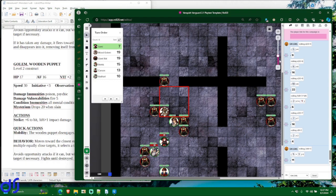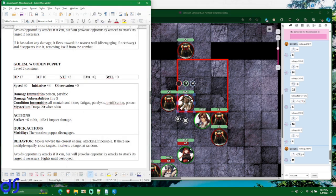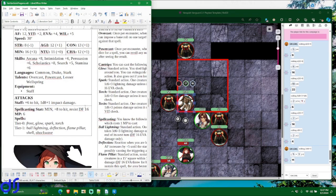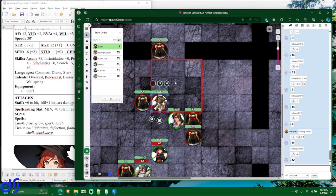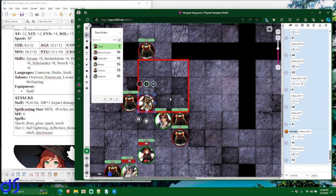Rolling d20 plus 6 for the surviving wood golem — it gets a 12. It failed. It takes all 11 points of damage, and with Vulnerable 5 fire it takes an extra 5, meaning 16 total damage. It survives with one hit point. So Sammy just did a really clutch move — she killed two rats, a wood golem, and nearly destroyed the other wood golem with a single spell.